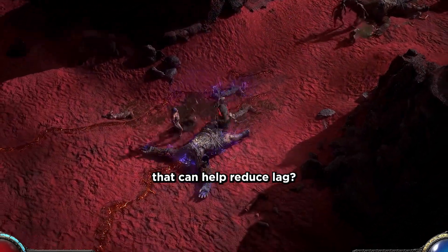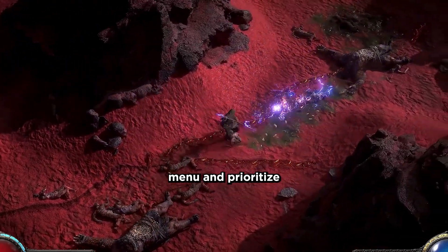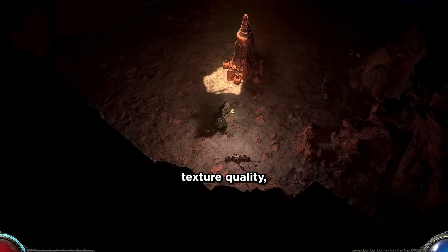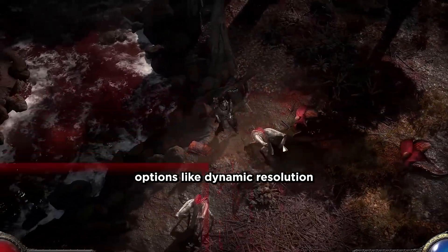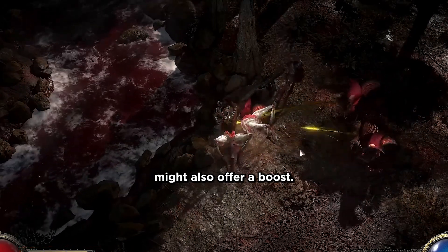Are there any settings within Path of Exile that can help reduce lag? Absolutely! Explore the graphics settings menu and prioritize performance over visuals. Lowering resolution, texture quality, and shadows can significantly improve smoothness. Options like dynamic resolution and projectile culling might also offer a boost.